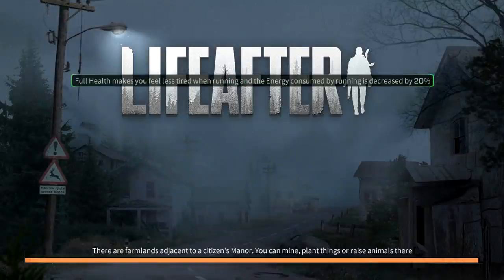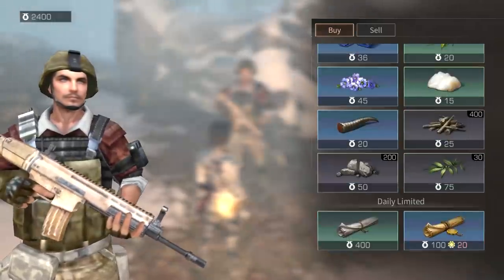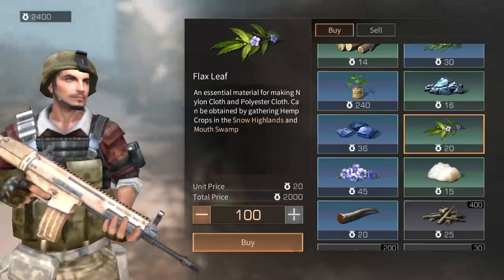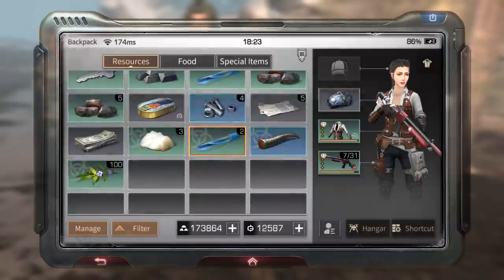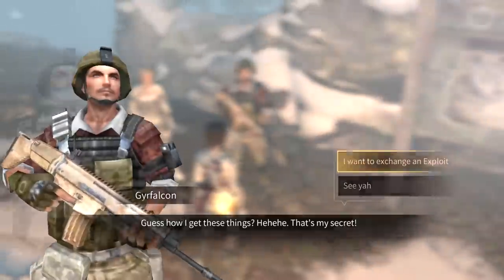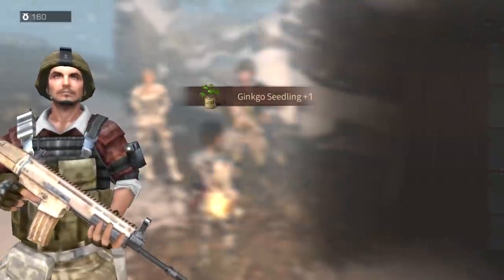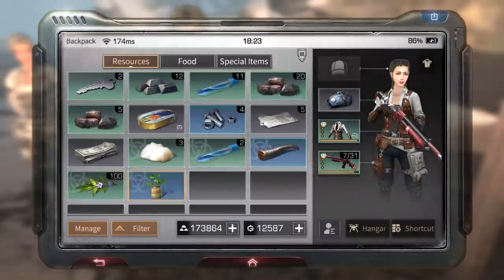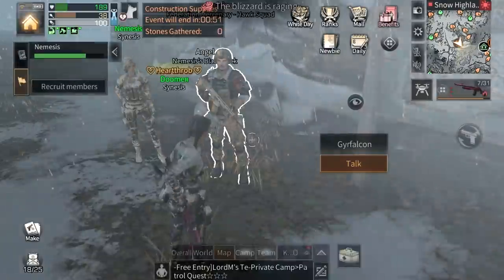We can share that in camp channels or world channels just to flex on others. That's how to do snow flag. Now we can go exchange our points — I can buy 100 flax. You know how much gold that is? That's a lot of gold. Or you can buy trees — you can go to seedlings. I bought flax because flax is hard to get, but I already bought like 10 trees and I'm planting them in my base.